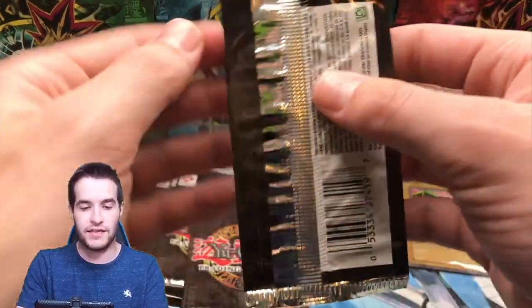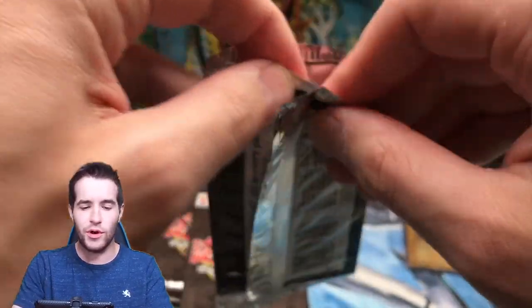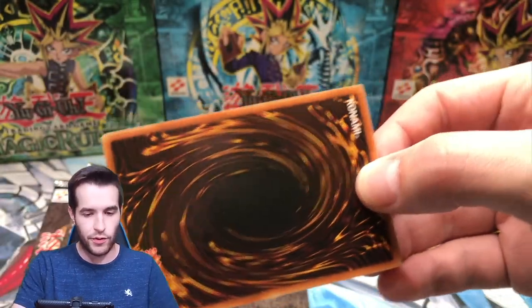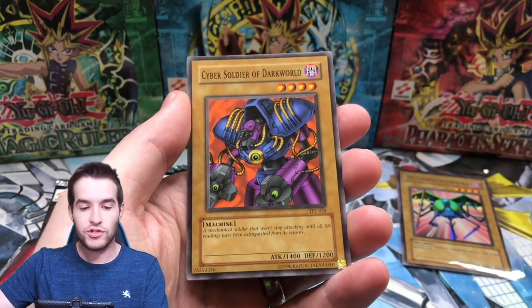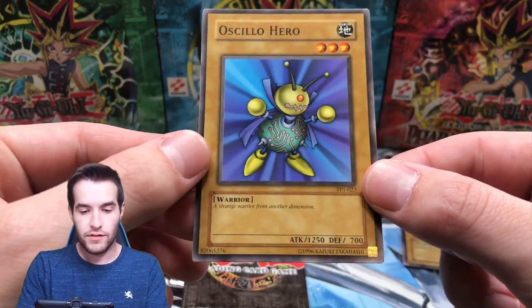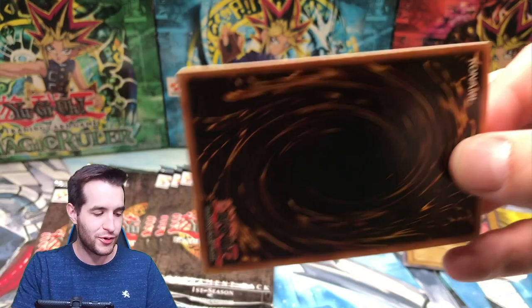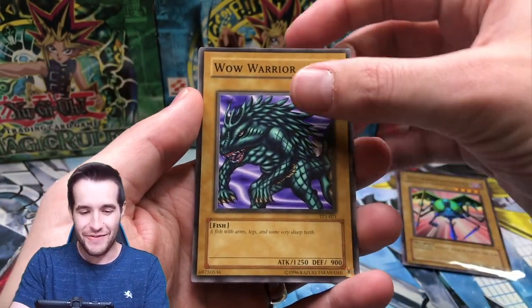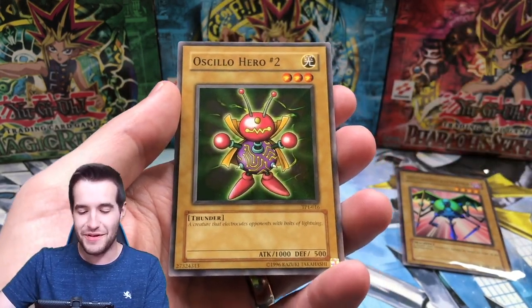Eight packs left - I just got it in and was like, we're opening this thing right away. Kuwagata A, Cyber Soldier of Dark World, and the Oslo Hero himself - the 1250 beater. Better watch out, there are some absolutely strong cards in here. We should have done a Tournament Pack sealed battle and dueled with the cards - very bad idea first of all and not interesting. Oslo Hero number two. Six packs - we've opened 14 out of 20.